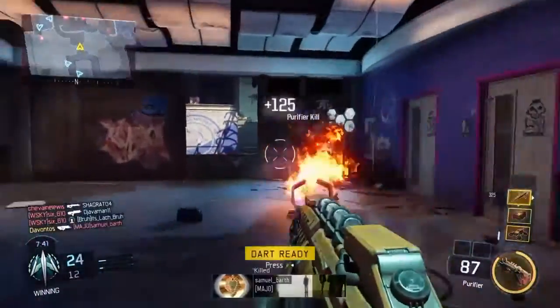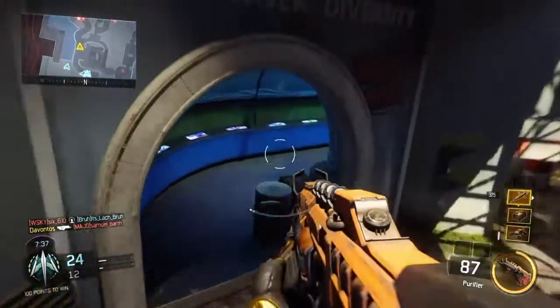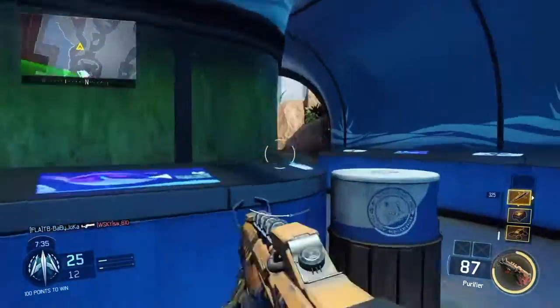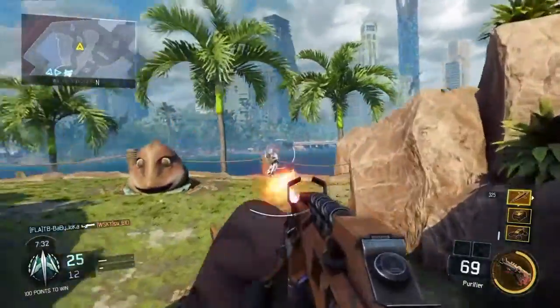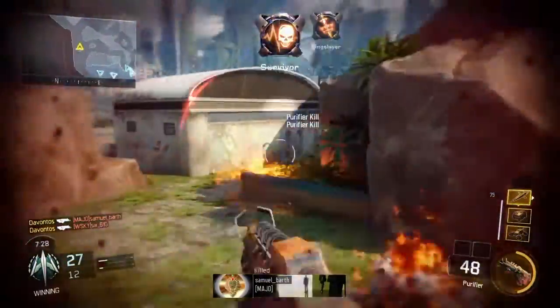I like the Kuda. I feel like the Kuda's magazine is what really hurts it because it shoots through the magazine really quickly. But the Weevil has that 50 round magazine — you can take out entire teams with the Weevil without a problem. If you slap a grip on the Weevil, that will become a laser beam, almost as accurate as the Razorback.